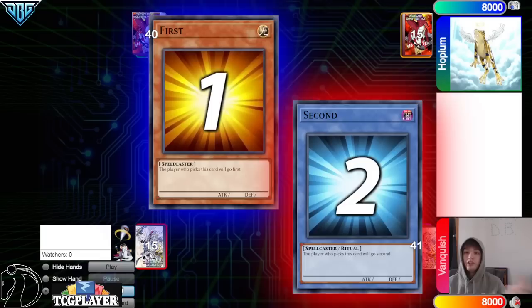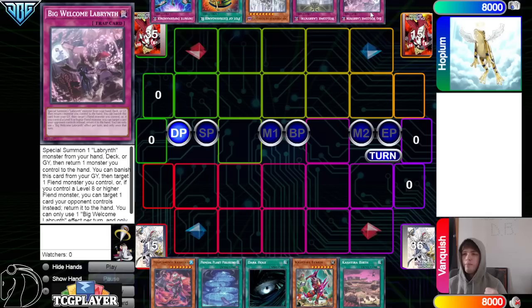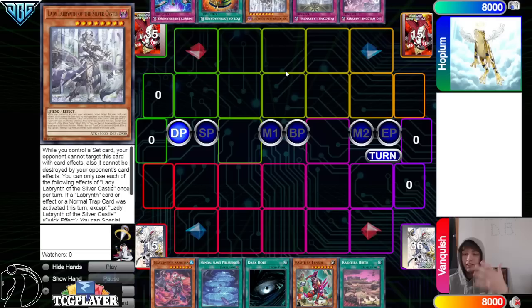We're going to see Hopium win the Rock Paper Scissors, and they'll decide to go first — 40 versus 41. Opening hands: we have Tier Limit, Cachetira, Planet, Dark Hole, Fenrir, and Birth. Then we have Big Welcome Labyrinth, Welcome Labyrinth, Lady Labyrinth, Extravagance, and Imperm.